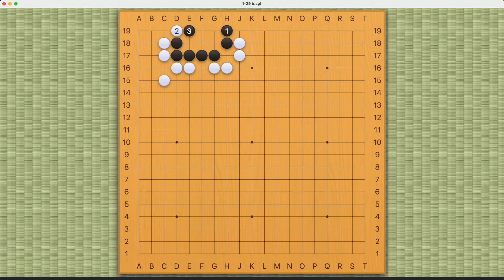If black tries to increase eye space, then white just needs to reduce it to a bulky five shape and kill black this way. And similarly, these moves will not work. That is why playing in the middle is the only move to guarantee black survival through a seki shape.